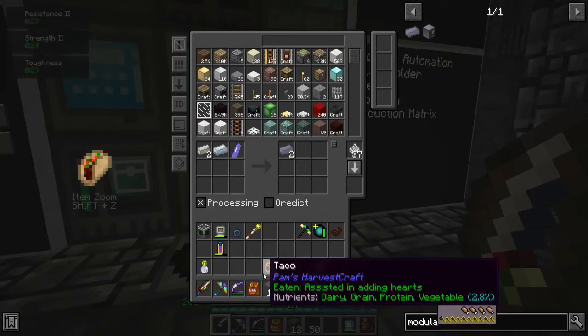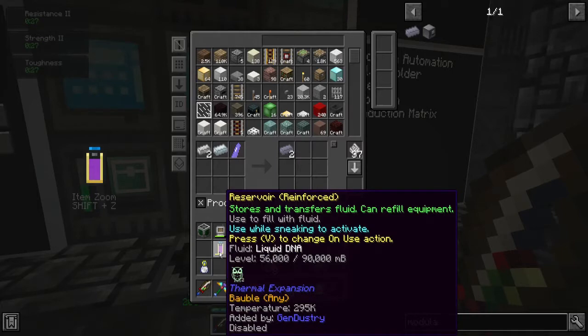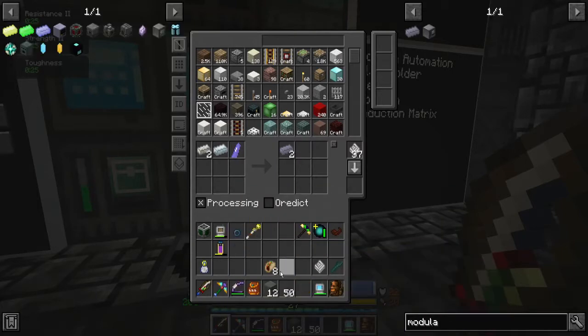I've been moving some stuff around as well. I had 56 buckets of liquid DNA up at my old warehouse base thing, which is now the press room. Alright, modularium, good.